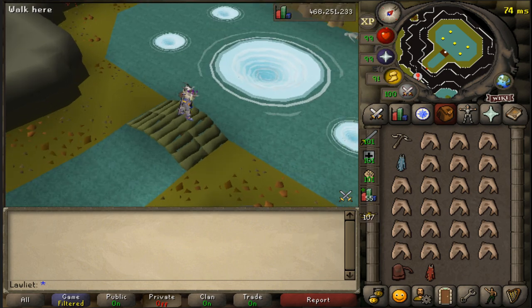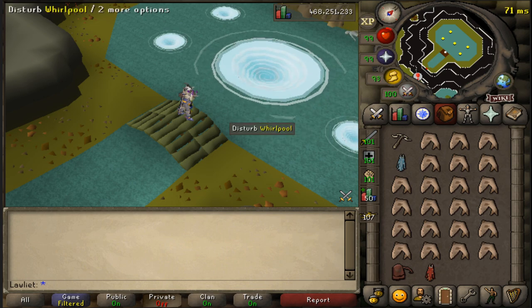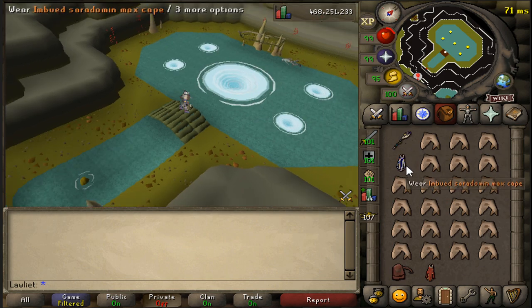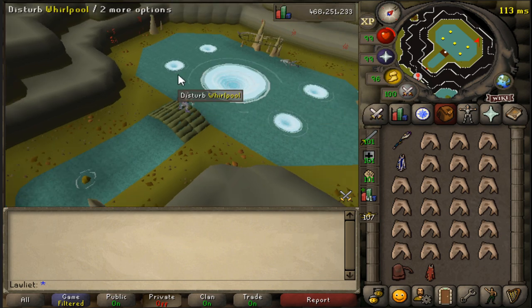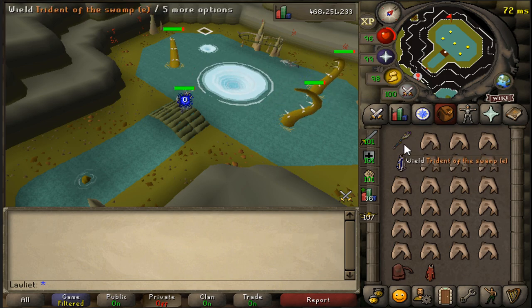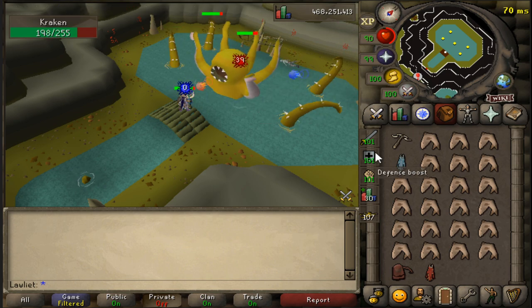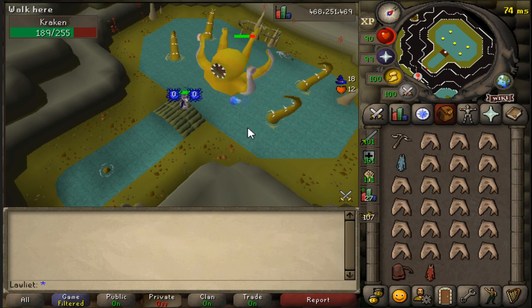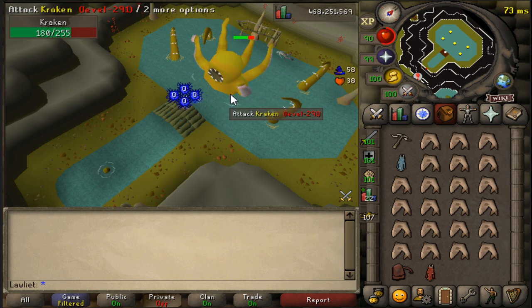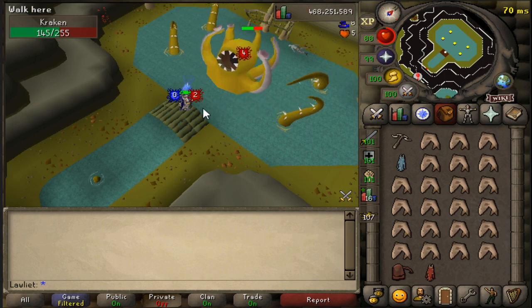We have 107 Kraken that we can kill, so we'll see how long it takes us. I will be timing myself. The method of fighting the boss is very simple: just switch to your ranged weapon, disturb the whirlpools, and once all of them are disturbed, switch back to mage and hit the center mass. That's it. It's a very relaxed boss to kill — I don't think I ever skipped this slayer task because it's really AFK and easy money.